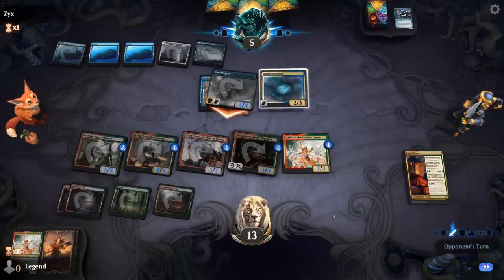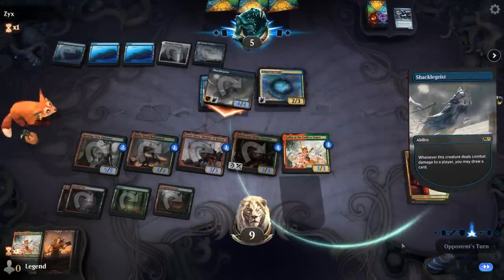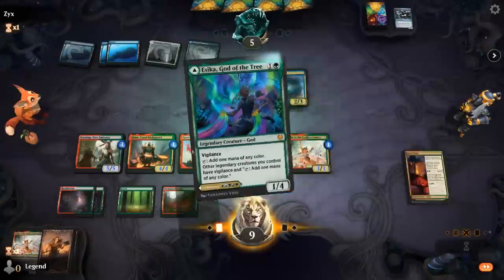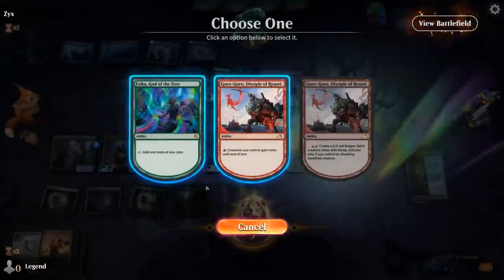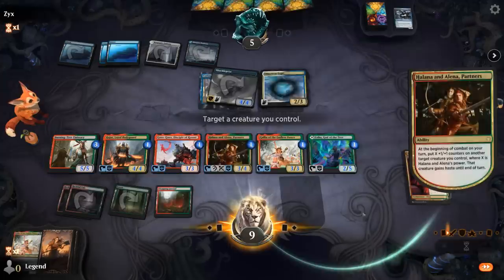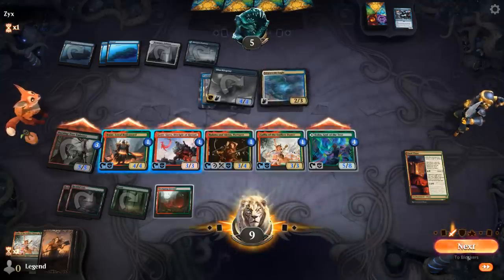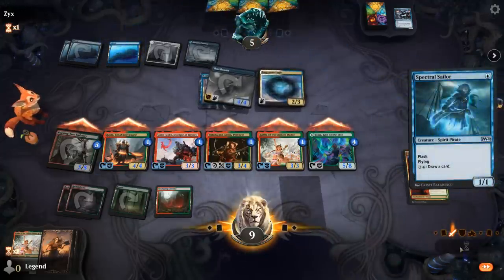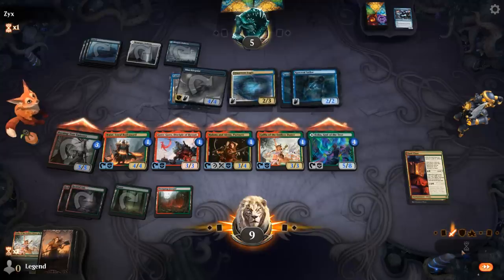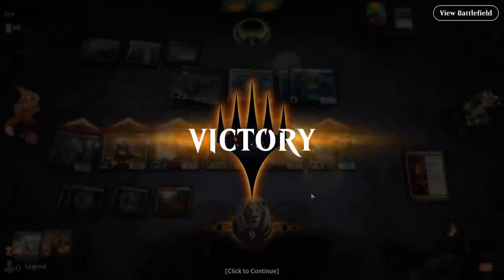Opponent not quite going as far as to play green for Collected Company as well. We're at nine, opponent draws, but this should be game over. I'll tap Esika for vigilance because why not. Give the team haste and attack. We could have also potentially activated Bard Class to level three. If we're empty-handed we don't get to draw with Gallia, so keeping an extra card in hand is important. Spectral Sailor has an extra surprise blocker times two — still leaves them in trouble. We can also activate our Disciple to make a dragon. That's a little bit too much for the spirits to handle — on to the next one.